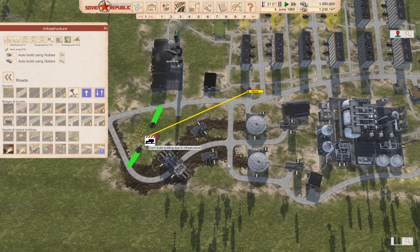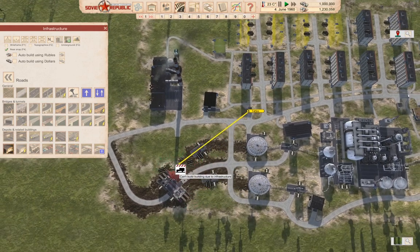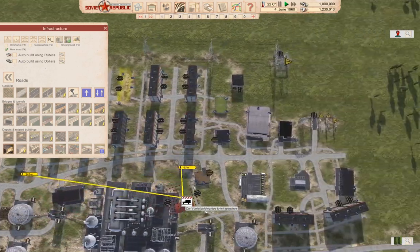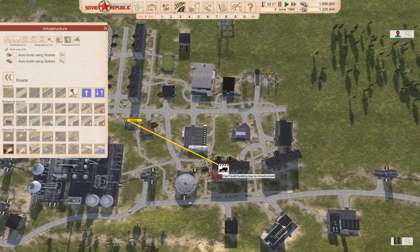We can put it right here — can't build due to infrastructure. Yeah, yeah, we get this already. No, don't put it there — you'll block the rail line if you ever build one. You can put it anywhere. Why don't we put it, I don't know, somewhere over here?